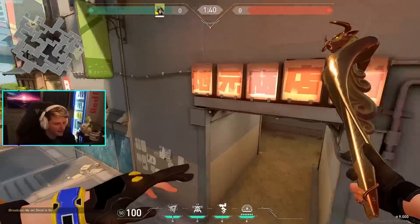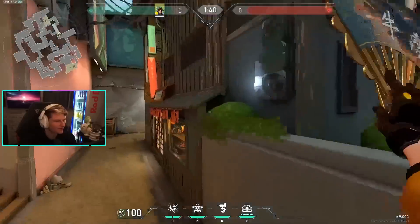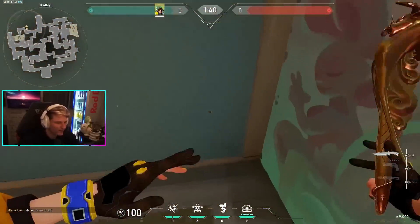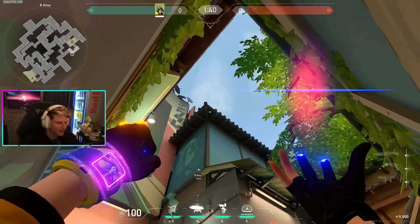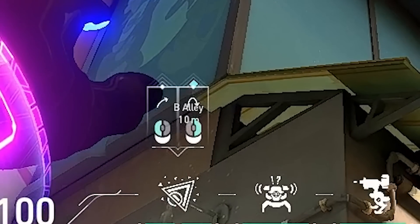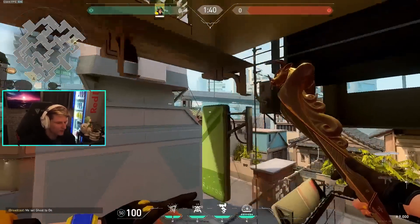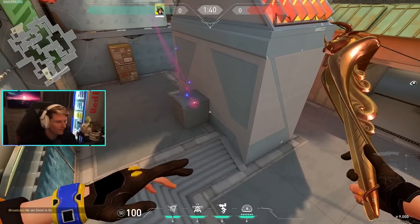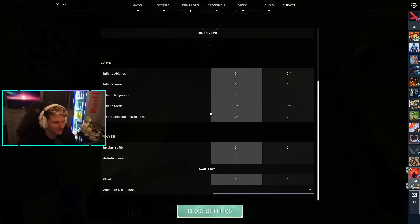Now that we've gone over attacking, defending, and retakes, let's talk about Killjoy lineups. The first one — this map got changed and ruined my old lineup, but I found another one. You're going to look here, line it up with the right diamond with your molly throw icon, and boom. This is a really good molly to stall for a planting situation on defense. It covers a lot of ground.